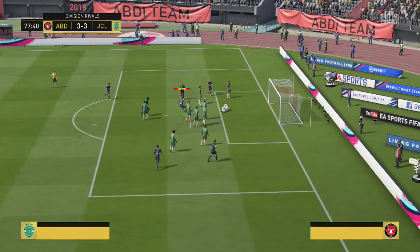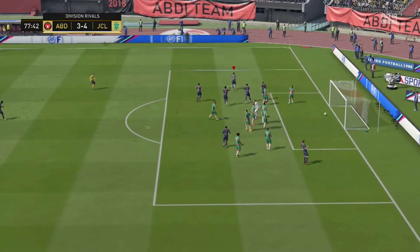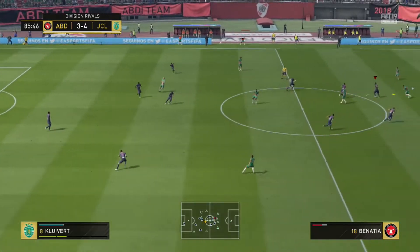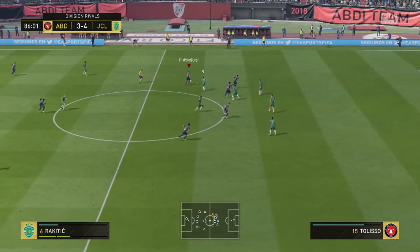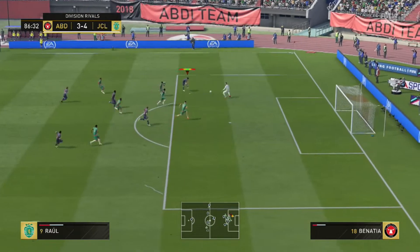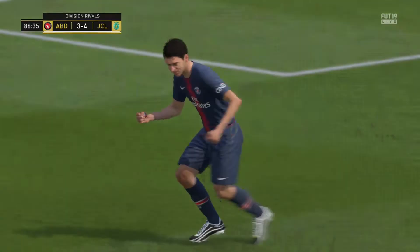Raoul is incredibly good in the air because of his 91 jumping and 96 heading and can often outjump players considerably taller than him. Raoul has an excellent combination of pace, agility, balance, ball control and dribbling, which allow him to dribble excellently even into tight spaces and areas.